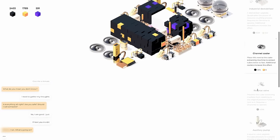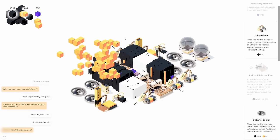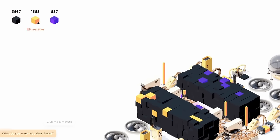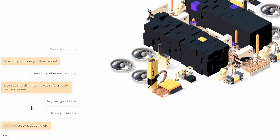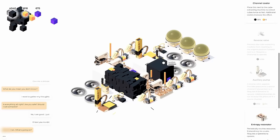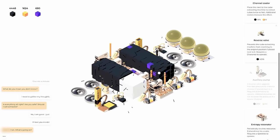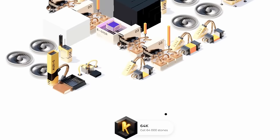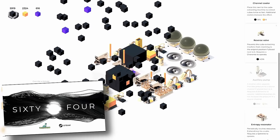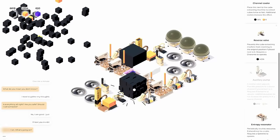Now we have six cubes constantly being harvested, at least until the resonator runs out of juice. 400 meters deep — I wonder when the next new thing is going to show up. Until that happens I'll just put in more industrial destabilizers, so there really isn't a lot of time where a cube isn't being broken and flying to my little collection. We might be waiting on a depth milestone. Now's the time to manually boost the extraction process — 64,000 stones!